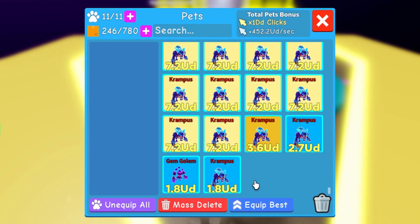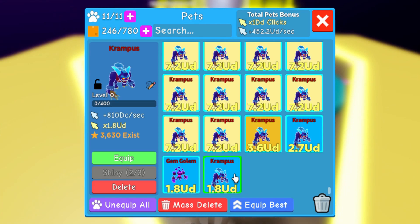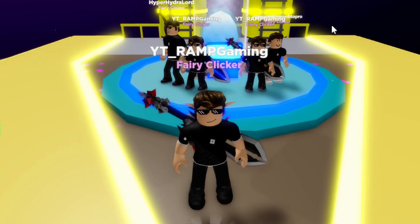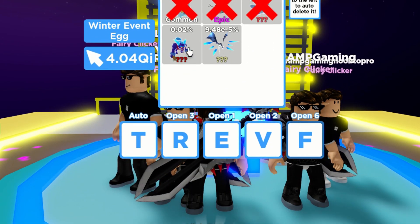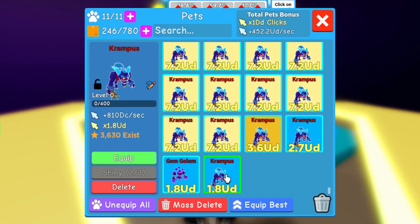One thing I noticed is that the Divine Pet, the Krampus, it just has the same stats as the one from the asteroid egg, which I think they should have made it have higher stats. But anyway, let's look at the things that I got.